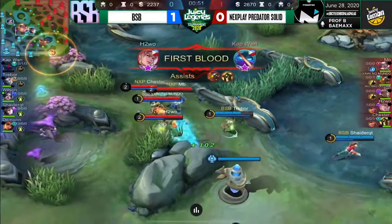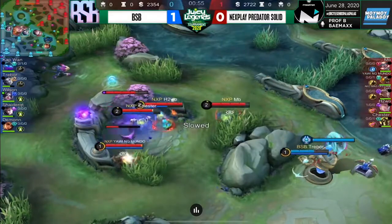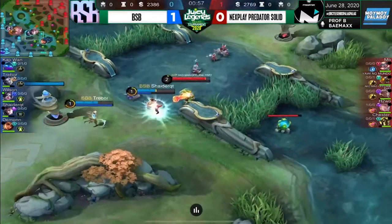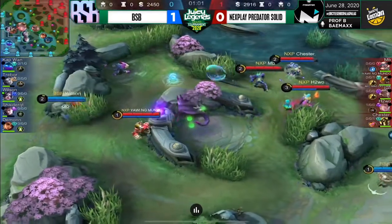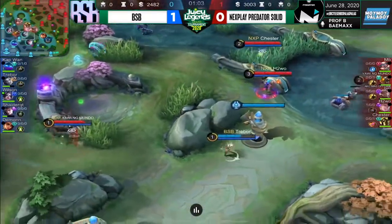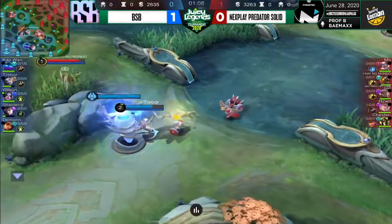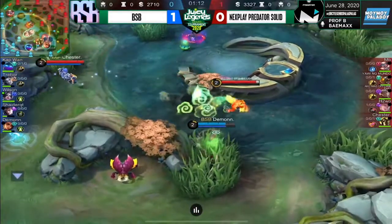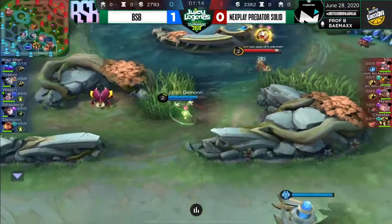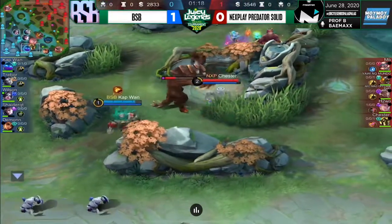Tapos lalabanan nila. Tapos sabay ang Drake. Maganda yung pinapakita dito ngayon ng NXP ha. Pero si Chu dito, very aggressive at the middle lane. Pero disengaged kami from BSP — na agawa na nga rin sila ng blue buff. Ngayon ang agaw-agaw ng blue buff dito, and most likely gagareho yun sa red buff. Ngunit 1-0 ang ating score in favor of NXP Predator — they're able to snatch it.